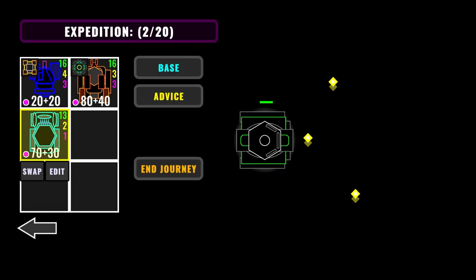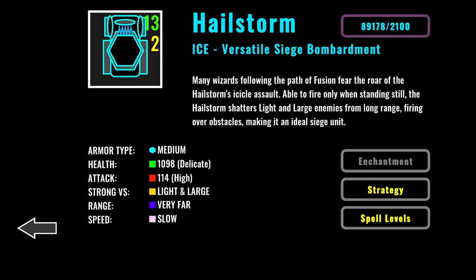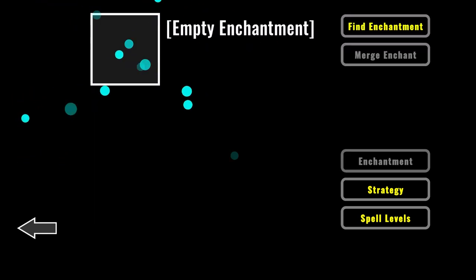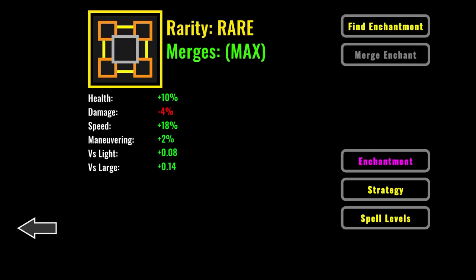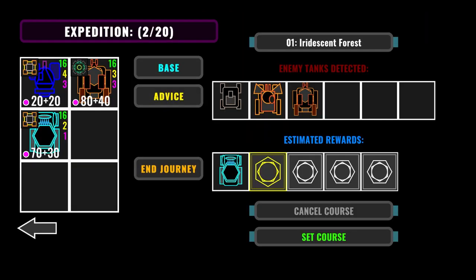Now, with our first upgrades chosen, let's get our Hailstorm in order. This is a heavy artillery unit. We will not be using it much, but I will be upgrading it to the level of our other tanks and equipping it with a powerful enchantment. With all that done, let's select our course.